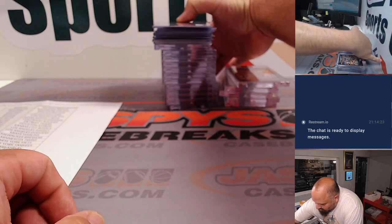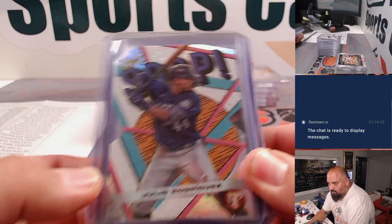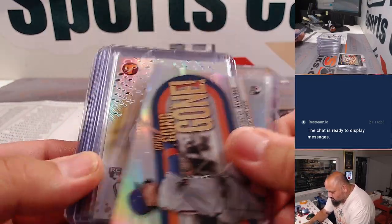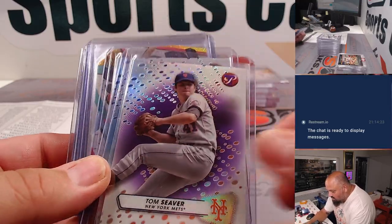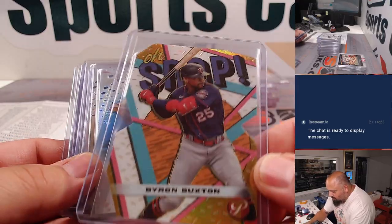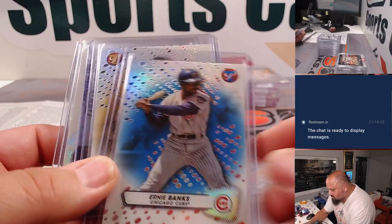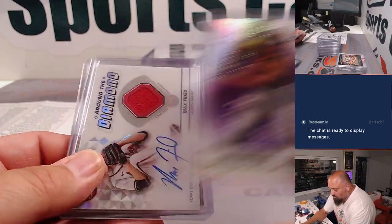We're going to start off with the Pristine boxes and the stuff that we top-loaded here. Here's some color parallels: Gold Vespí, Gold Yoshida, Purple Seaver, Blue Ryan Howard, and that Byron Buxton was a Gold. Ernie Banks Blue, Cedric Mullins Gold, Winfield Purple.